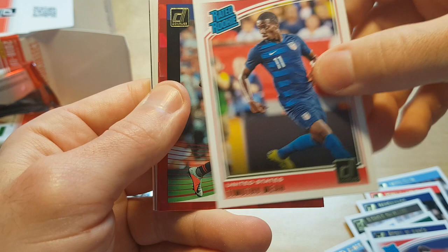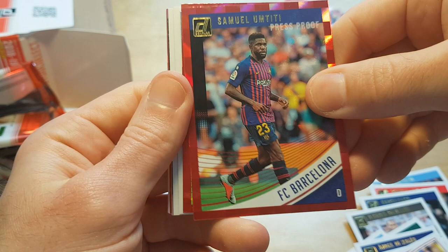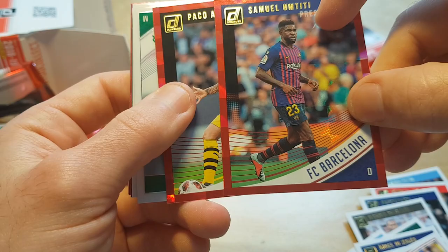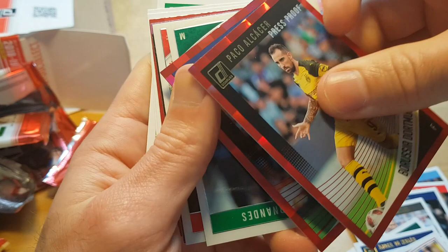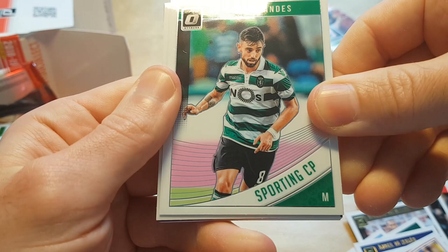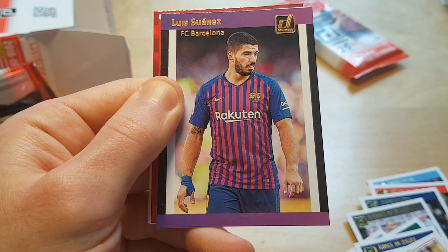Samuel Umtiti. The red press proofs are exclusive to these fat packs, not the green. And Paco Alcácer — not sure about the name.